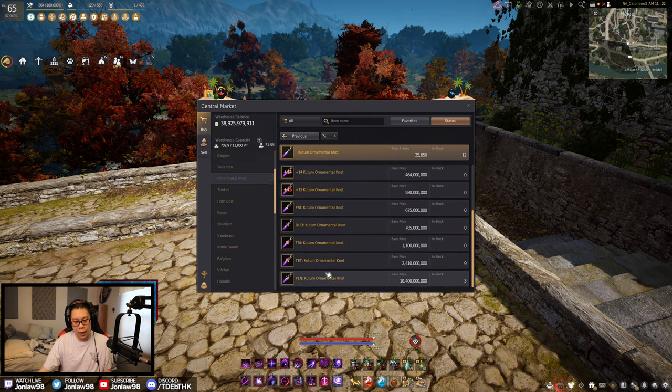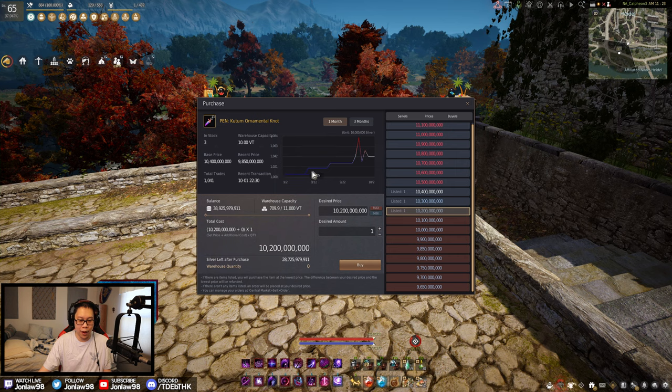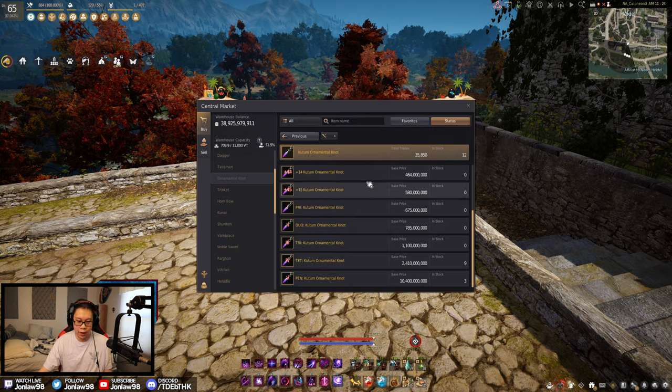Are these worth making at Pen? These are 10 billion silver. So I think if you were doing the Jatina thing, it's probably okay to make it for your offhand, but not the main hand, obviously, because this is kind of expensive. From last month, they were around 10 billion to 10.4 billion — basically the same thing. So if you're thinking about getting a Kudom, nothing really changed from last month, so now is probably as good a time as ever to get it.